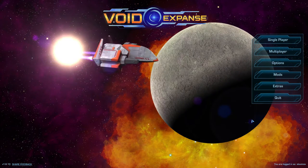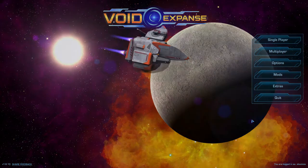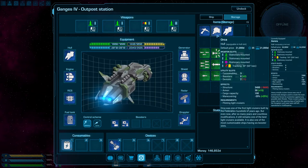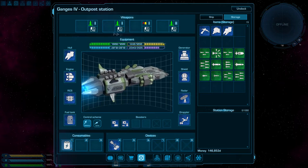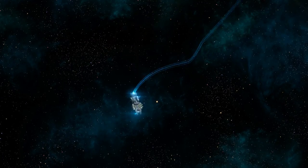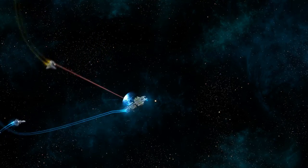Greetings Void Explorers! Today we'd like to tell you about Missile Ships in Void Expanse. Ship hulls available in this category are quite different from the rest. Most of them have a heavy focus towards missile hardpoints compared to other ship types. So if you prefer long range missile warfare and a shoot-and-forget gameplay style, these ships are for you.